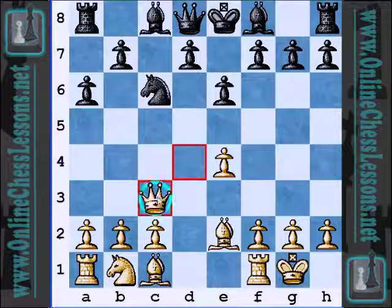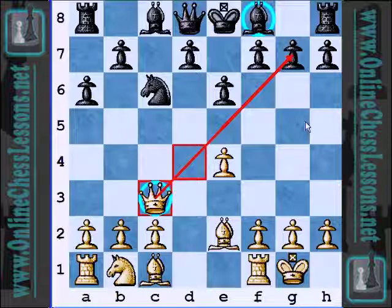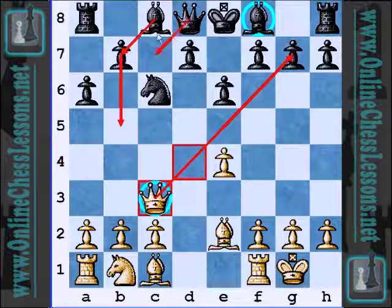And so now with queen c3, this is a strange variation — I can't remember ever seeing it. The idea with queen c3 is simply to make it tough for black to develop that bishop on f8 by putting pressure on g7. It's a strange opening, but it makes sense — just making it tough for black to develop. But it seems to me that black can just play b5, bishop b7, and maybe queen c7 and castle queenside.